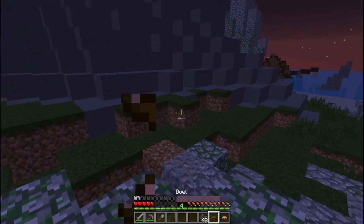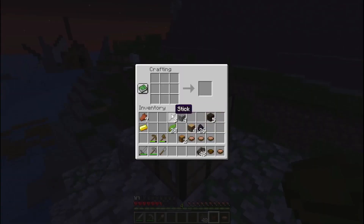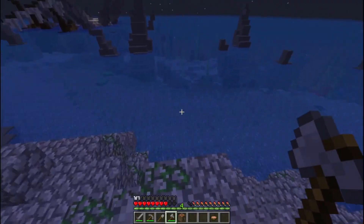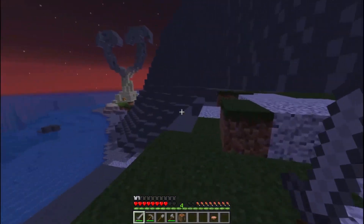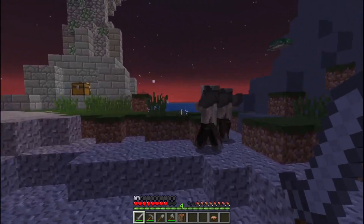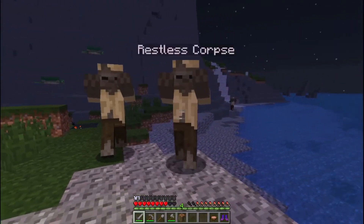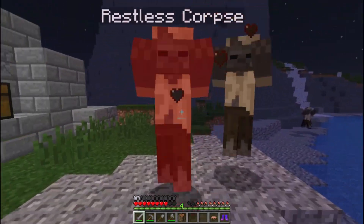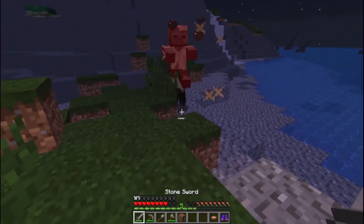We need to get someplace where we can get a little bit of safety, and then we can kind of go from there. The thing with open world is you really have to have a good sense of how to make areas look important from a distance, so that people know to go to them.